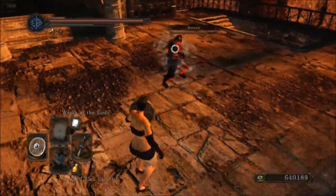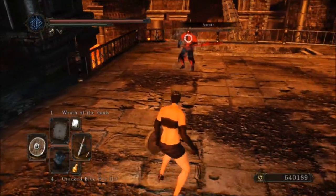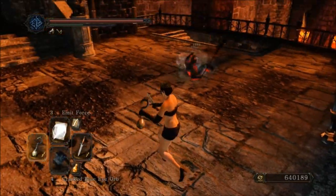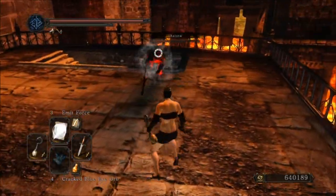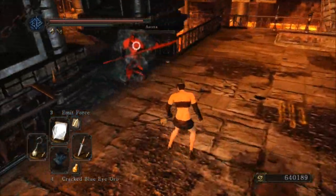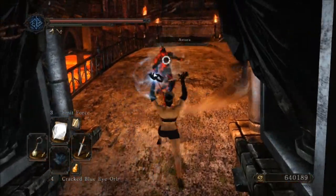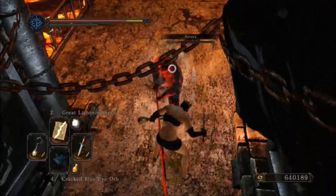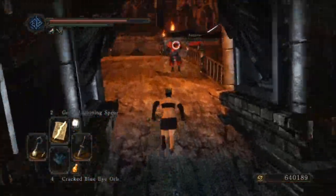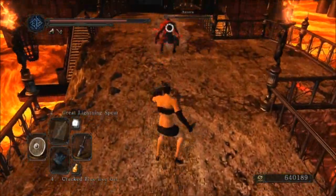In this fight we see this guy using a halberd. He did an R2 — if he does it again, I can punish it easily with Wrath of the Gods. Rolling R1, R1 — that means he did two R1s in a row, so he will probably do it again sometime and we could backhop parry that. But not when he's two-handing it — that's unparryable. Now he's one-handing it, so now it's parryable.